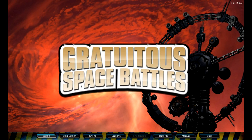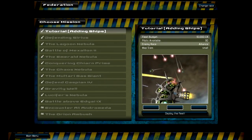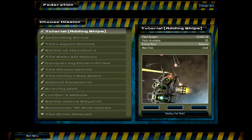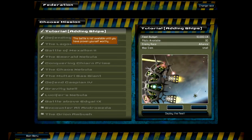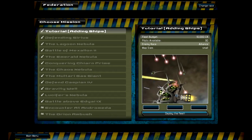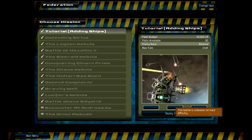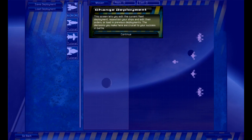This is the menu. You've got 'Battle' which, as it says, lets you jump right into a battle from a list of battles. Let's go ahead and click on that. Here you can click on what mission you want to do, although you have to do the previous one in order to unlock it, so I've got to do the tutorial first.